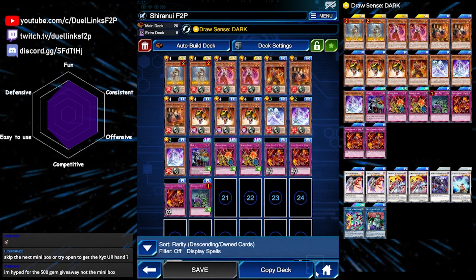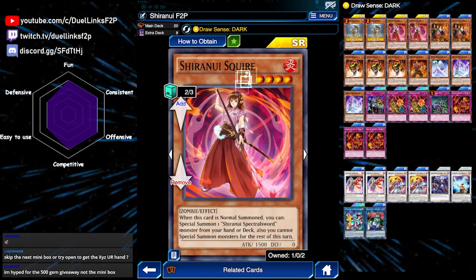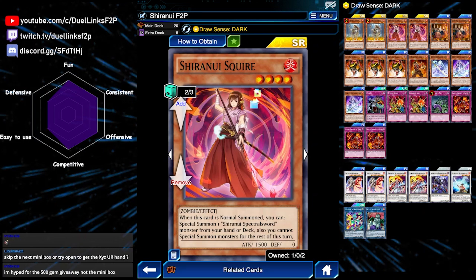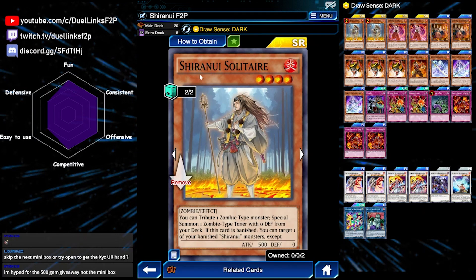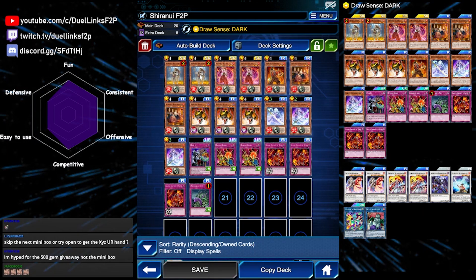But we also got a bunch of cards unlimited, and one of them is Shiranui Squire. This is the best combo starter in the entire Shiranui deck, and it being unlimited means that you can play 3 of it while also playing 2 Solitaires, which is also limited to 2. So this is a huge consistency boost for a Shiranui deck.